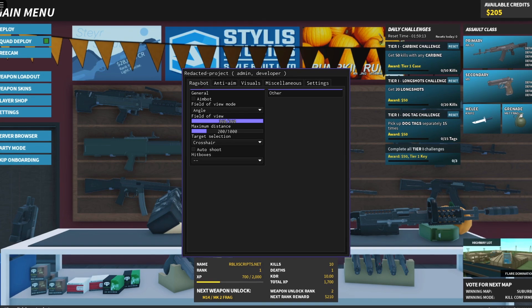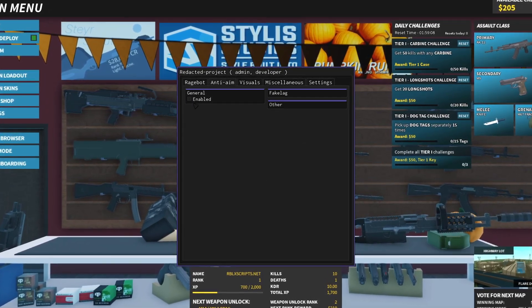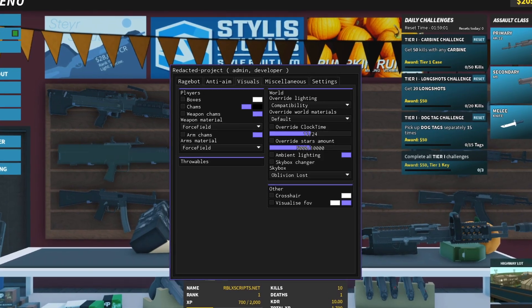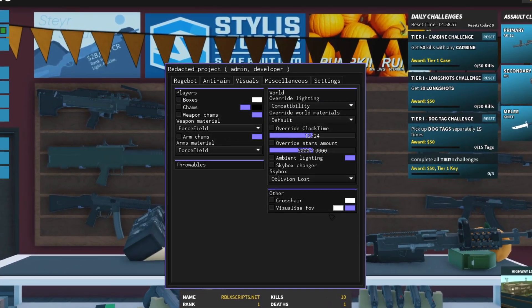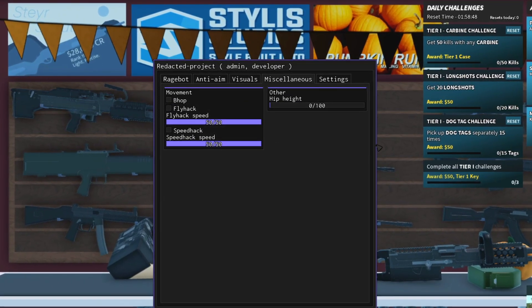So let's quickly go through it. In Ragebot, you've got your aimbot and your autoshoot, which is like a triggerbot. There's anti-aim. If we go to Visuals, we've got player ESP — you can customize how the game looks and you can have a crosshair. And in Miscellaneous, we've got bhop, flyhacks, and speedhacks.